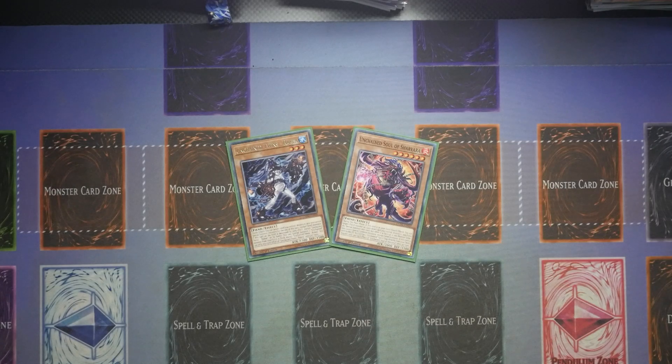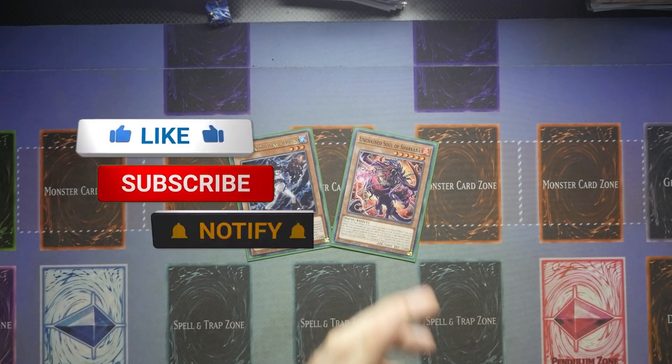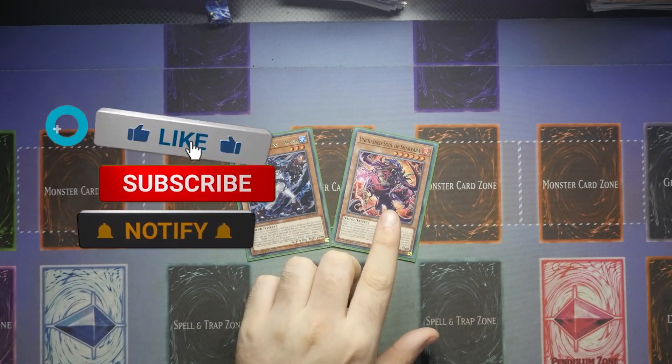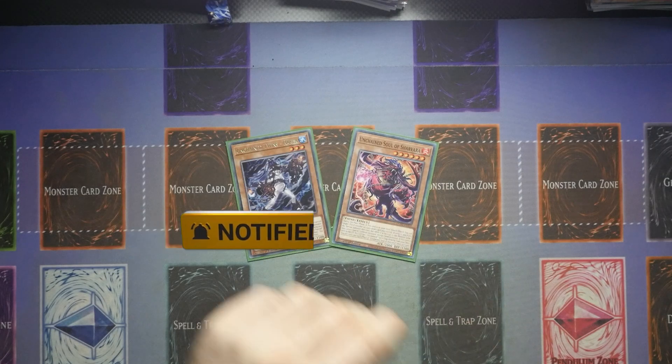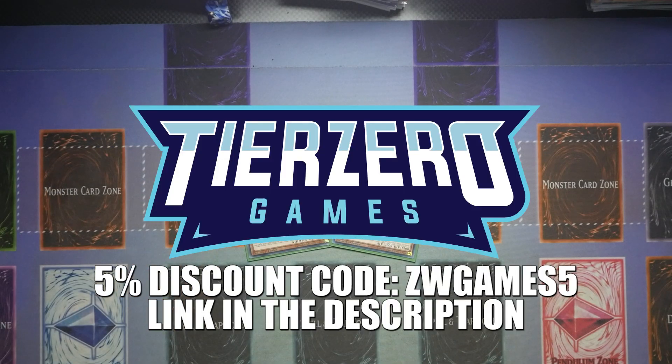What's up YouTube, Dal here from Zephyr War Games. Today I am going to bring you the very basic combos that you're going to need to play Unchained. Most of the Unchained combos are all two-card combos, but they are incredibly consistent because you now have six copies — technically nine if you use Abomination Prison — to get to your pop and special summon, and then you've got all of the other Unchained monsters as well.